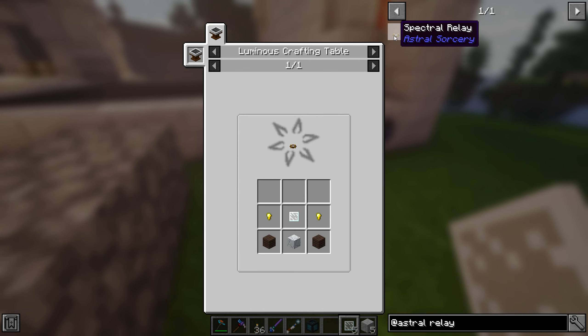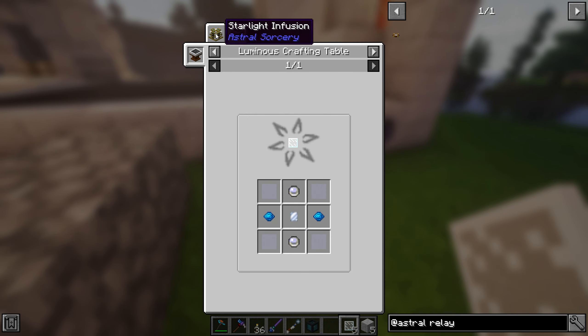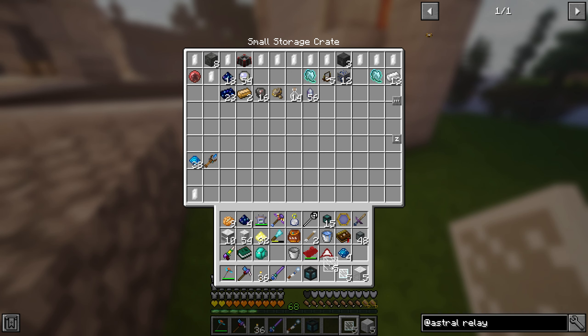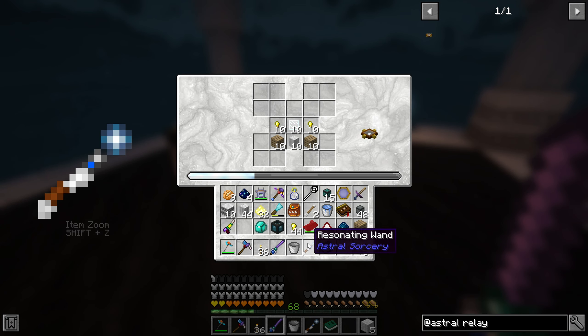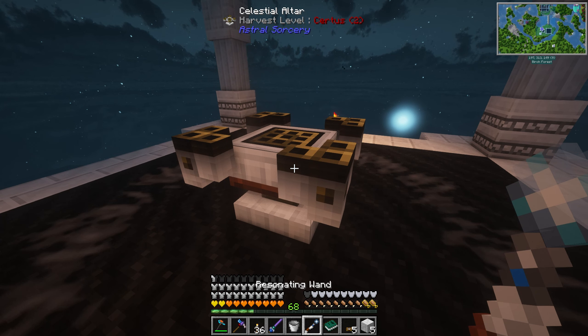Now the big moment of truth - did I build this thing properly? I think it should be okay. We just need to figure out what the center is. Move forward in a straight line - that should be the center. It works! You can see little sparkles which means it's all good. One thing we need though is more of these relays, because these are going to be important to specify where exactly the star pattern is going to be on this platform.